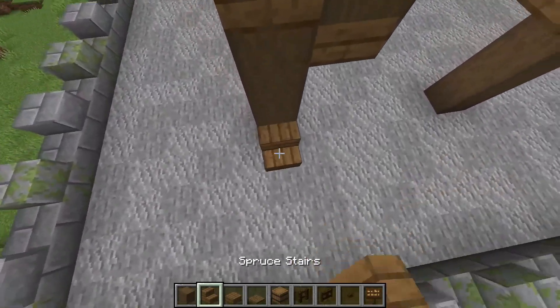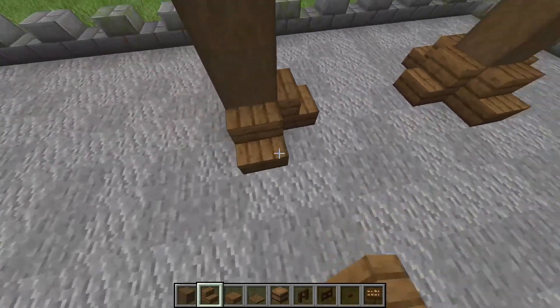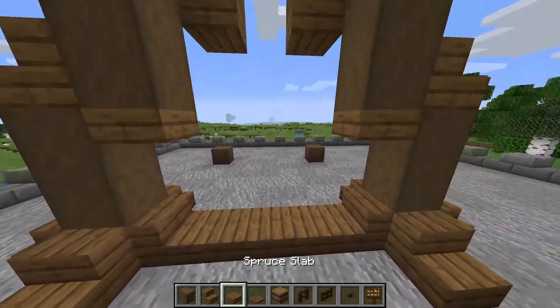Back to the bottom now and we want to place some stairs going all the way around to give the build a little bit more structure, and then slabs coming across.